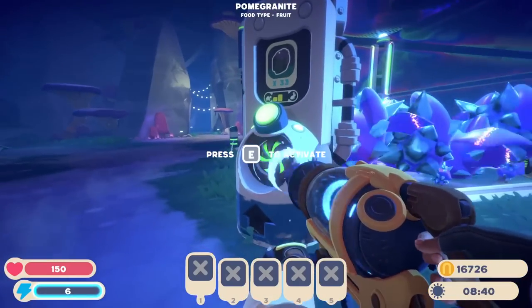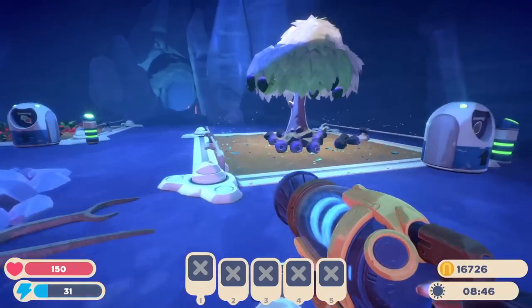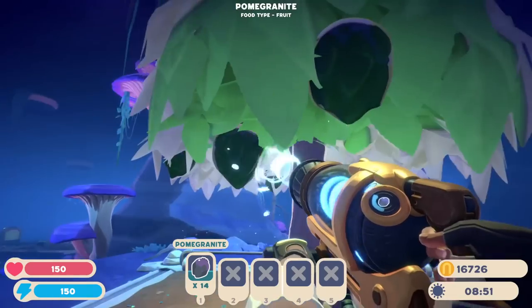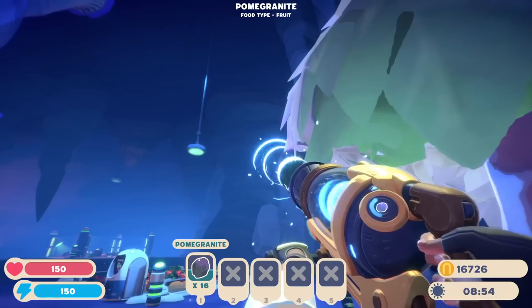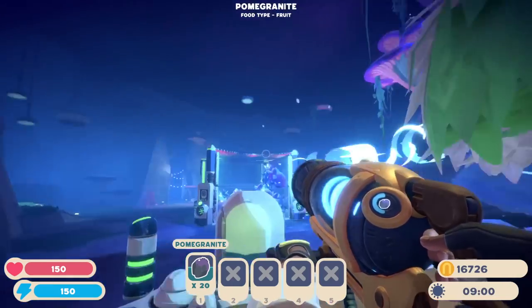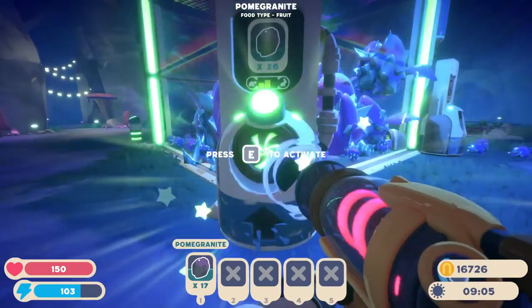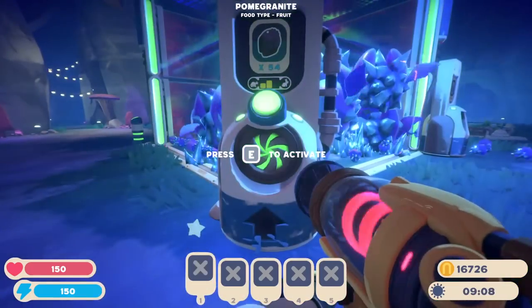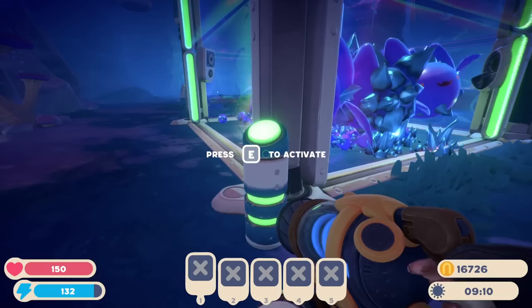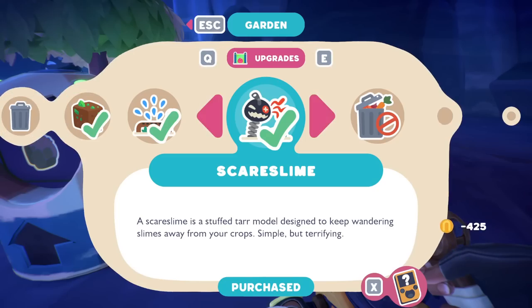Let's check our farms over this way and make sure everything is going well. This stuff is topped off, so I need to make the most of that soon. The pomegranates are actually doing great — they're producing a lot and really helping out the fatty crystal slimes. Everything really needs to be maximized here. I think we could also get the scare slimes just in case.